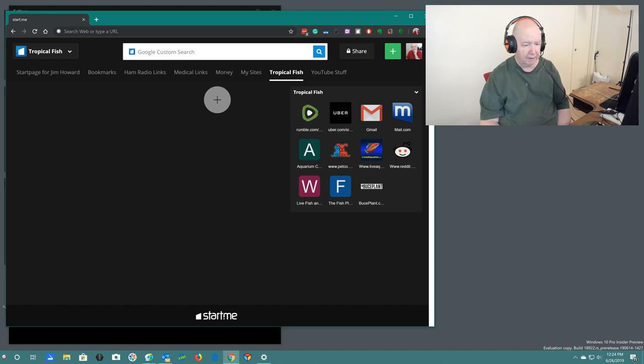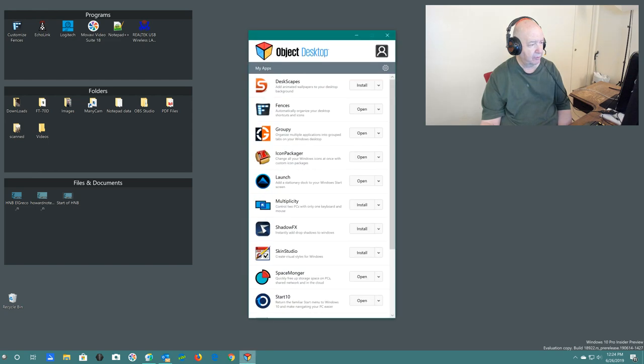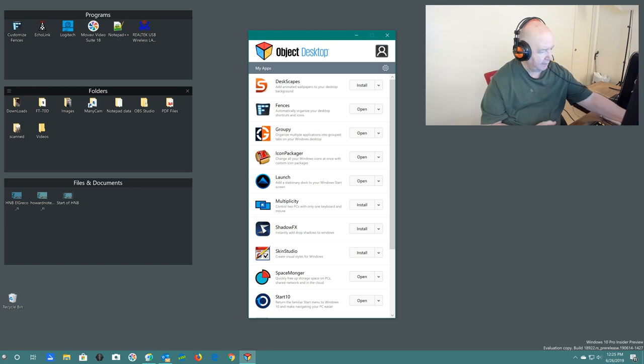Let me recap: I am running Windows 10 Pro build 18922 and everything is working okay. I paid for the full Stardock package just a while ago. It's not hard, but these various programs can do a lot and you have to dig in if you want the full benefit. I'm too old to be thinking — I did all my thinking years ago and I don't want to do any more. I'm 78 years old.